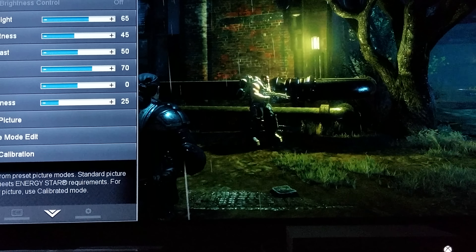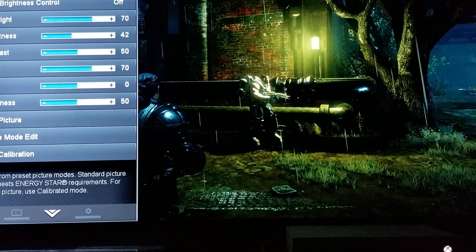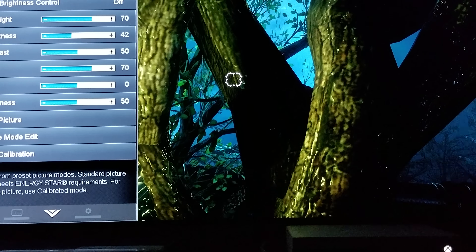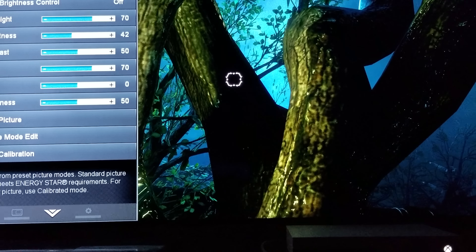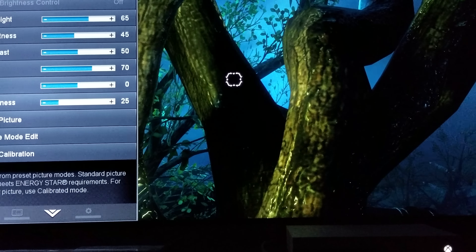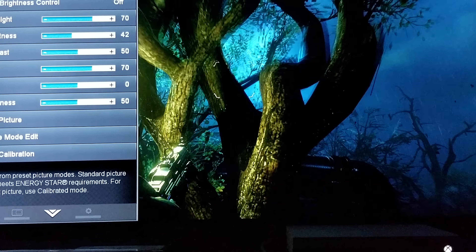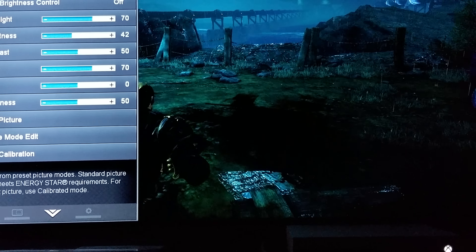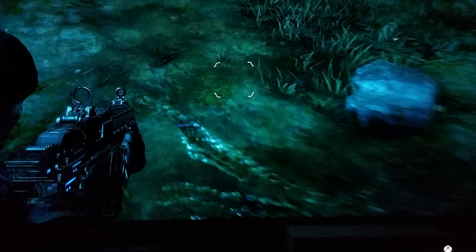Now when I go back to my custom-made picture settings, check this out — it looks much better, right? Let's go over here to this tree. You can clearly see the detail here. Let's say I go back to the old standard settings — it looks kind of dimmed, right? It's not vivid. And I go back to mine — it looks more vivid. Especially right here.